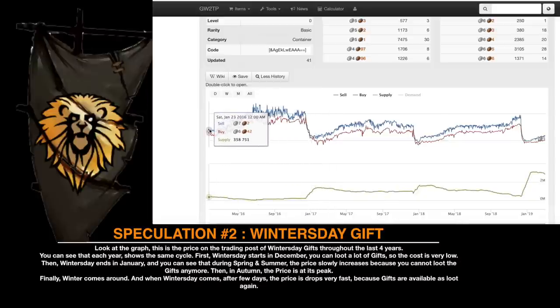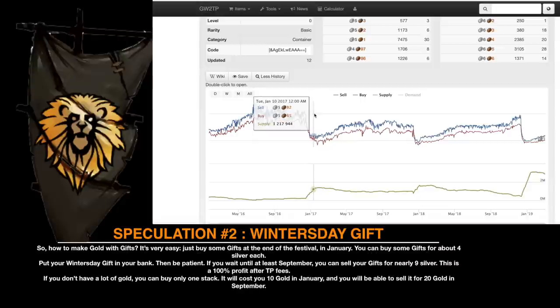First, Winter's Day starts in December. You can loot a lot of gifts, so the cost is very low. Then, Winter's Day ends in January, and you can see that during spring and summer the price slowly increases, because you cannot loot the gift anymore. Then in autumn, the price is at its peak. Finally, when Winter comes around and Winter's Day begins again, after a few days the price drops very fast, because gifts are available to loot again. So how do you make gold with gifts? Just buy some gifts at the end of the festival in January — you can buy some gifts for about 4 silver each.